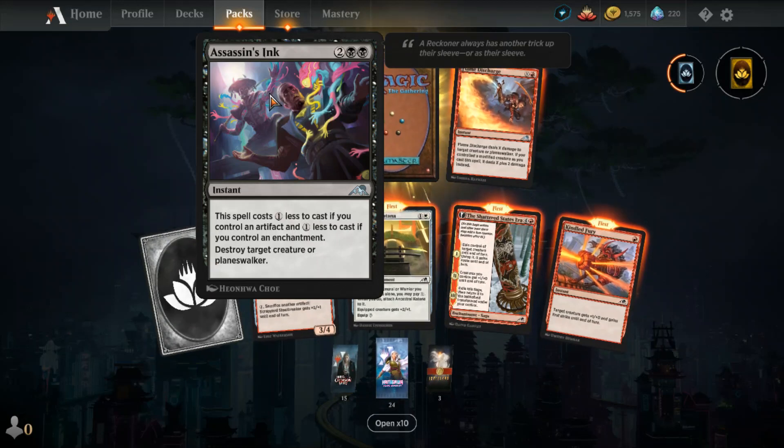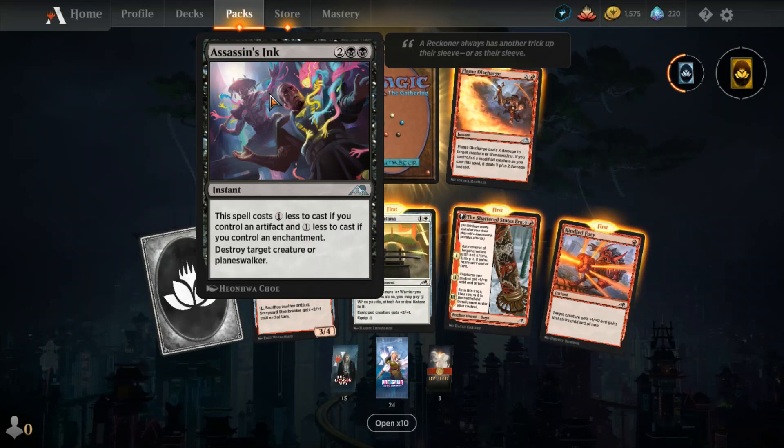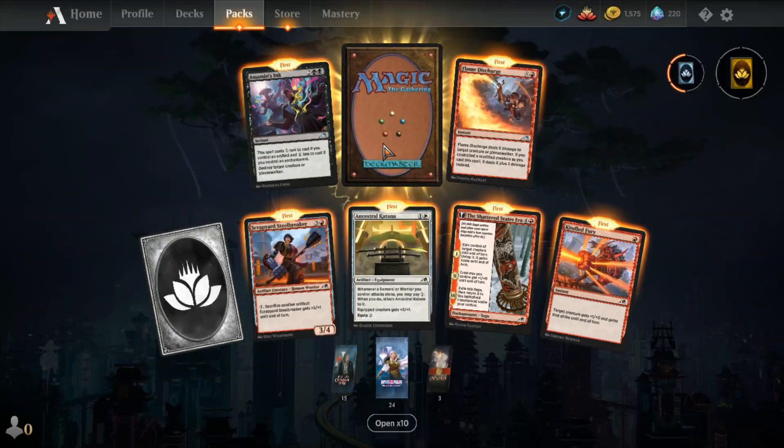Assassin's Ink — two-two black instant, costs one less to cast if you control an artifact, and one less to cast if you control an enchantment. So it could just cost two: destroy target creature or planeswalker.